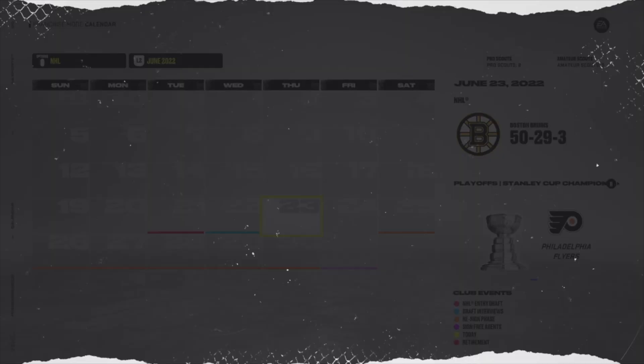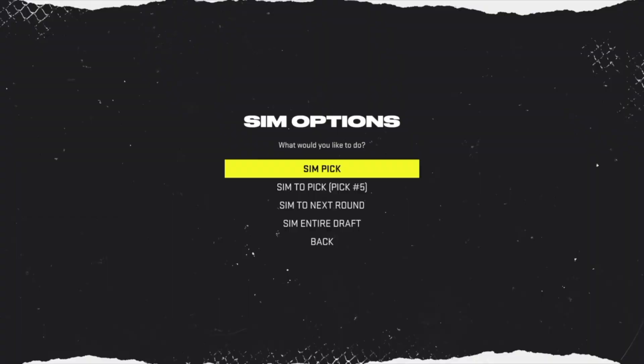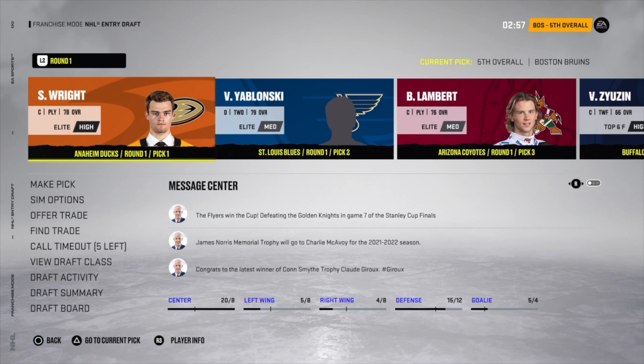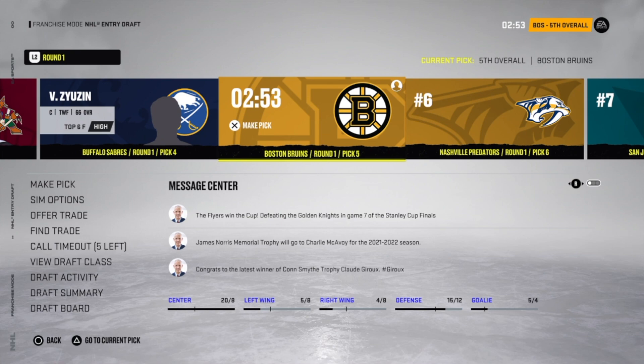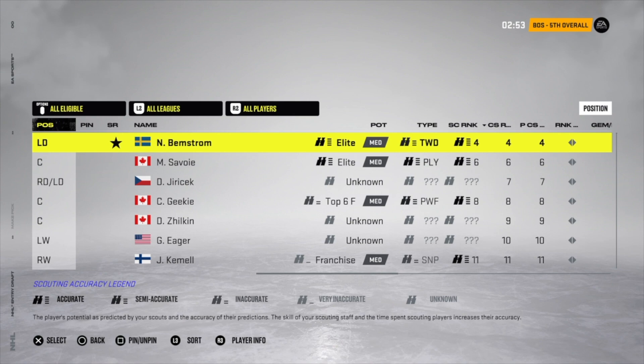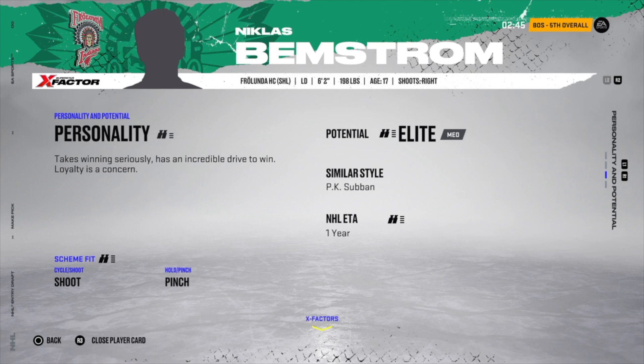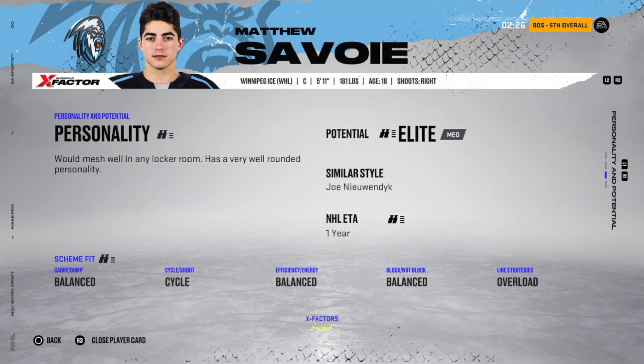Let's say we have a top pick and trade up to pick five. When choosing between prospects, check their scheme fits. One player — shoot bias, pinch preference — is not balanced for anything, so he'd get dashes with this coach. Meanwhile, Matthew Savoie is three-bar scouted with: balanced, cycle, balanced, balanced, overload. Since my coach has a lot of balanced preferences, Savoie would likely get some check marks, making him a line score of about plus three.